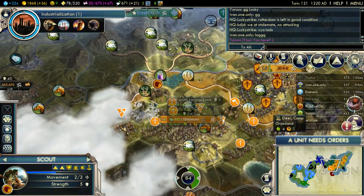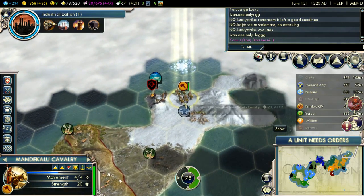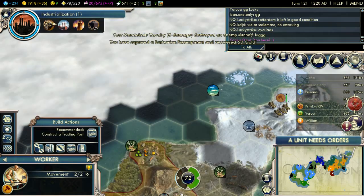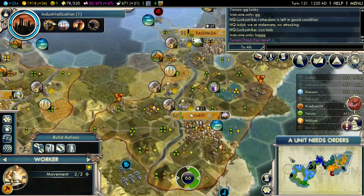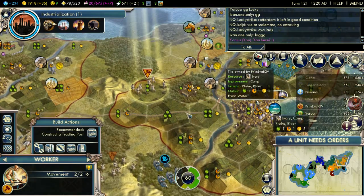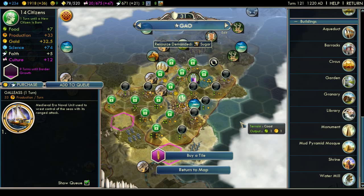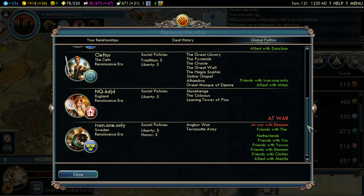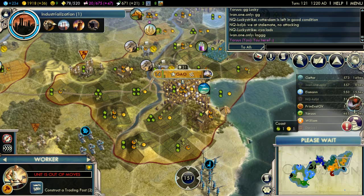My city has 43 combat strength already, without siege, and he didn't bring any siege — it will be very hard for him to take this city. The northern city side looks like it might be locked off. I think we have enough farms in the capital; we can get a trading post in case we want the science. We just unlocked step two of rationalism, and no one else has even gotten into rationalism yet. So things are looking good for us tech-wise.